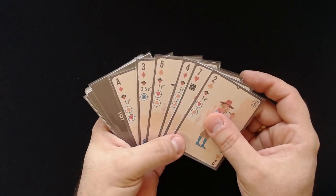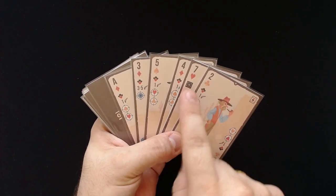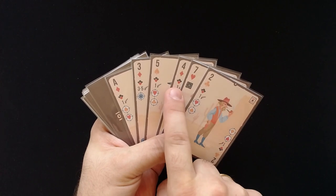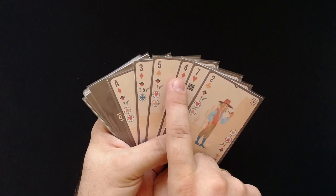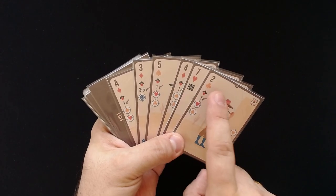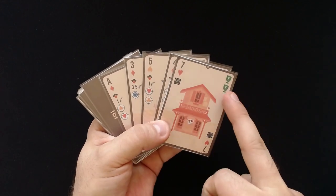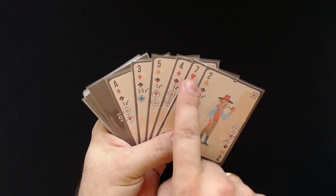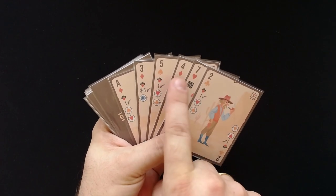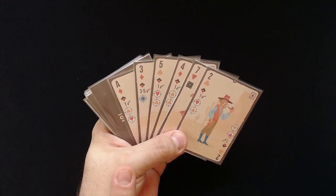I could also rob the bank. You can rob a bank if the two outlaws adjacent to it have a combined total of at least seven. Here it's six, so it's not possible at the moment. If the outlaws have exactly seven, you can turn around that bank card and get more money bags, which is really nice. What I'm going to do — there's a seven here with a five and a two — so if I can get that outlaw gone, then I could rob the bank.